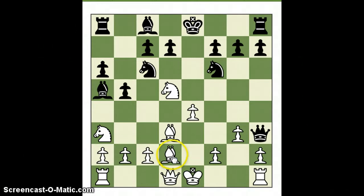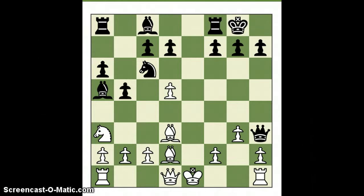Alright, here we go. The threat is now bishop takes bishop, knight takes bishop, knight takes pawn check — forking the king and rook. Black again gets rid of the annoying knight. Now this black knight on c6 is very limited in where it can go. Actually, it can't go anywhere at the moment because of bishop takes bishop.